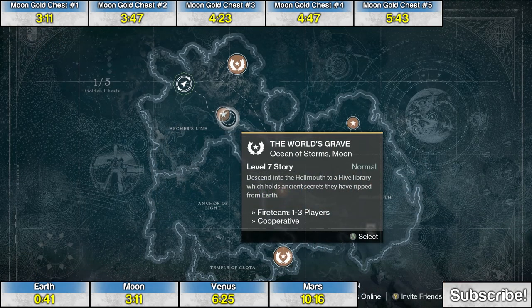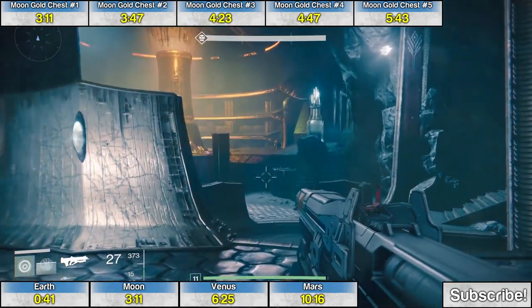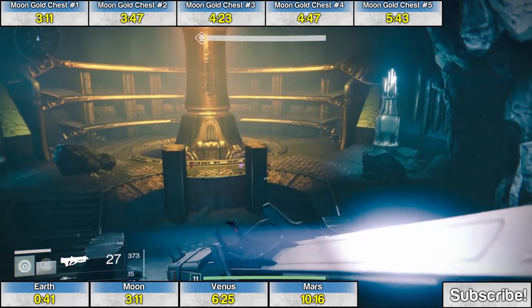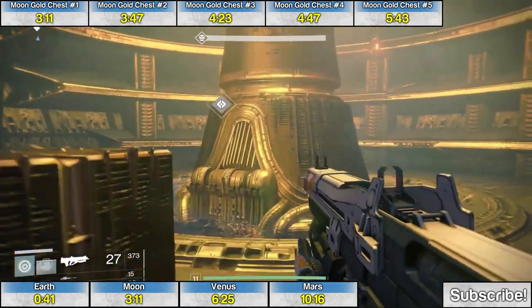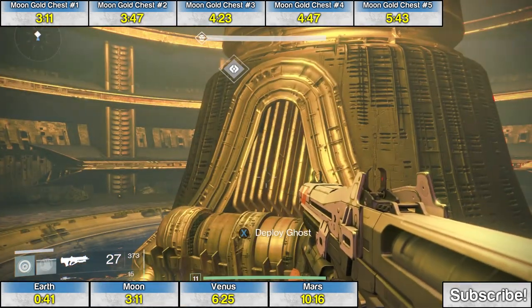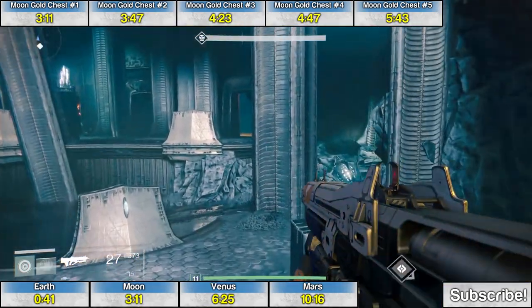Golden chest number three on the Moon is at the very end of the mission The World's Grave. In the final standoff room, you'll get an opportunity to pick this up. You're going to kill a whole bunch of enemies here, but if you want to grab the chest before starting that final standoff and before deploying Ghost, just turn around — it's there kind of buried in the rocks.